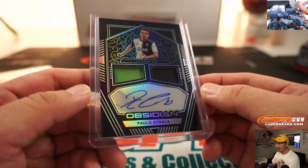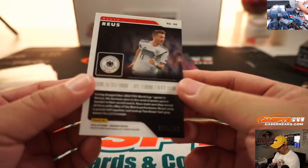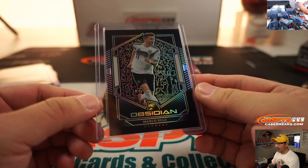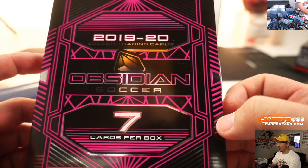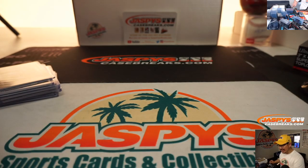Two color dual relic and autograph — and of course there's Marco Reus, 94 out of 165, Marco Reus going to SKS and the number 4. And there you have it ladies and gentlemen — another one-box break of 2019-2020 Obsidian Soccer in the books. We've got more in the store. Check it out on jazbeescasebreaks.com. This is Joe, and I'll break those with you next time. Bye bye.